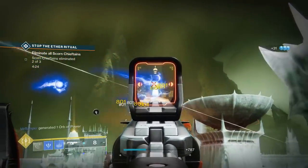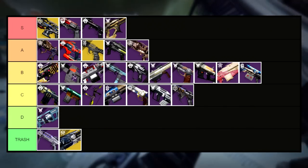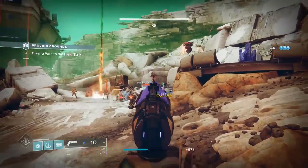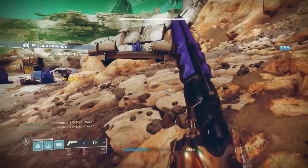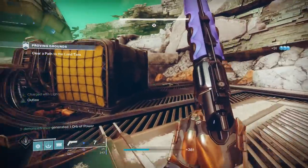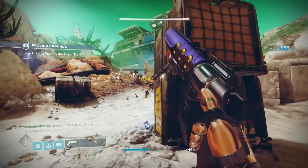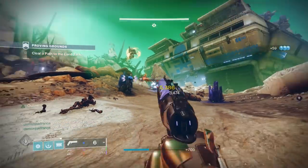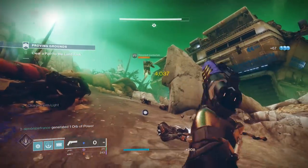Getting to our second-to-last weapon, let's talk about the Vulpecula, going into C tier. Vulpecula walked so Ice Luna could run — it was the first stasis hand cannon to make its way to D2, but unfortunately it's a 180 RPM, and you really don't need me to say much else. It did end up rolling with some pretty good perks — Shoot to Loot or Outlaw combined with Headstone or Explosive is actually pretty good — but 180 hand cannons just don't do it for most of the community. Ice Luna now exists, and Vulpecula really has no reason to be in your hands.